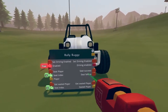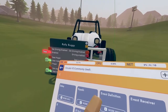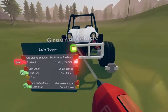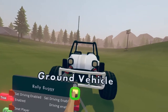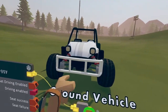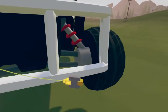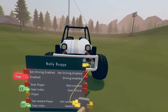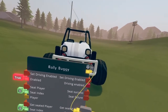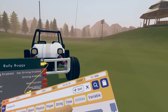Get the circuit board for the car and attach it to a reroute by going to commonly used under circuits v2, click reroute, spawn it in, and wire the very top pin that says ground vehicle to the reroute. Now no matter where the car goes this pin will stay here, making it easier to work with and to switch between cars.